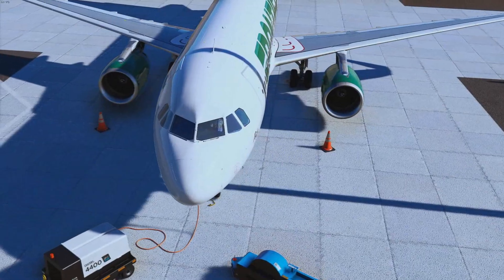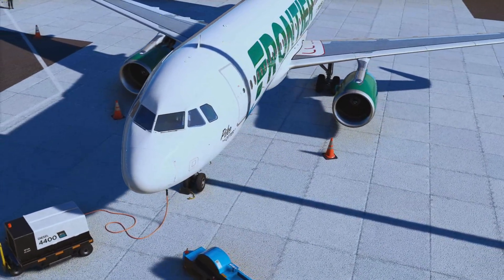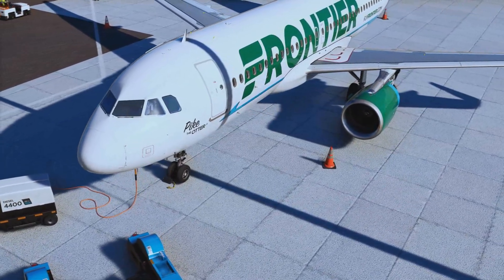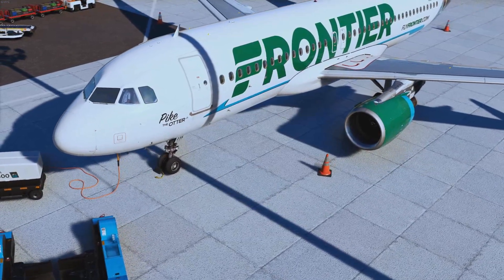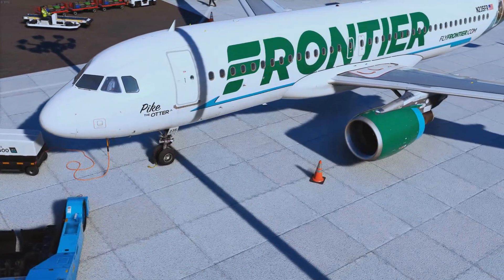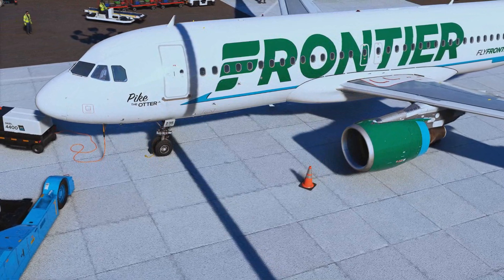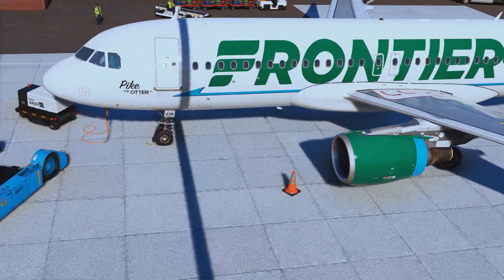Why does an aircraft need air? Well, there are a lot of uses for air on an aircraft — one is of course air conditioning and pressurization in the cabin, but we also need it to start the engines, for the water system, and the hydraulic system. So there are a lot of uses, and therefore we have several sources of air: we can get air from the engines, the APU, from a ground unit, and by RAM air. It's a fairly complex system with a lot of redundancy.